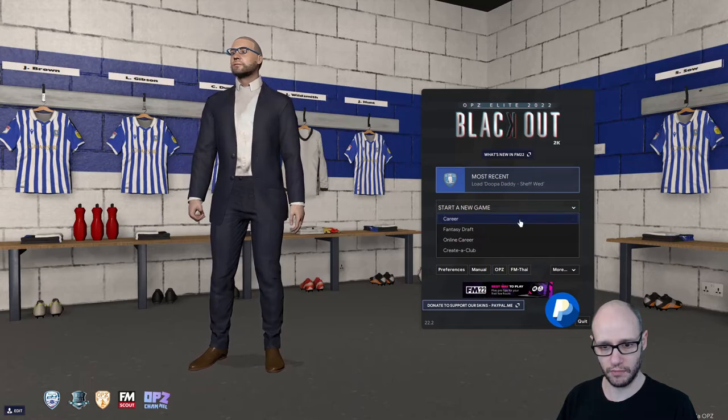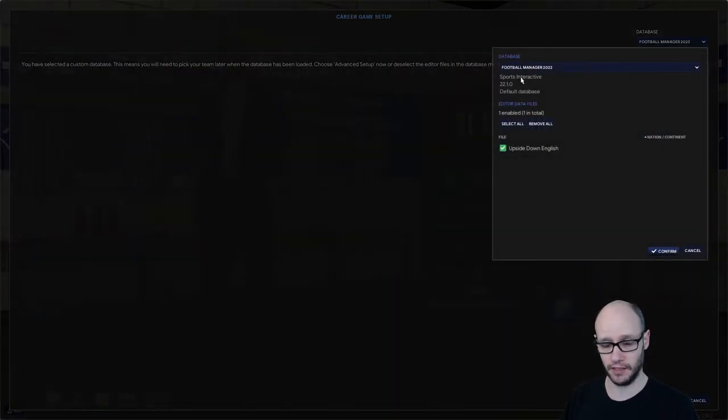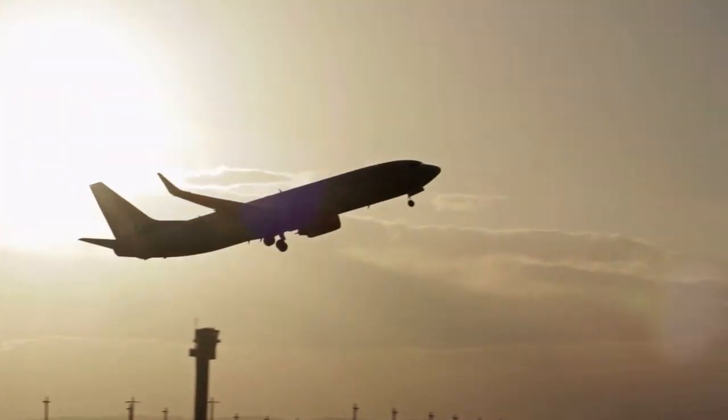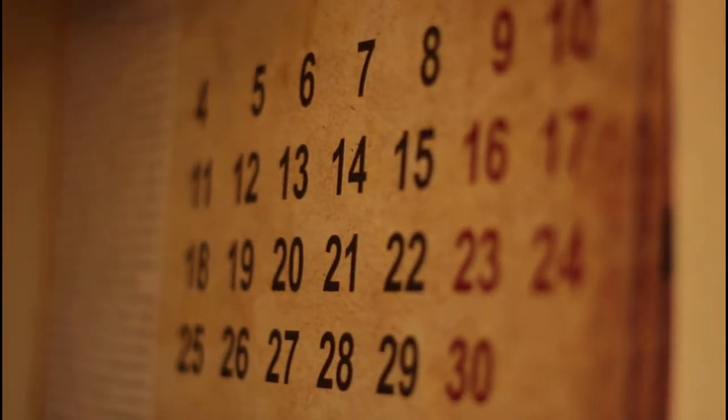Let's start a new game. We're going to go career, and here's the database — it's within the Football Manager 2022 database. We've got upside down selected already, so let's confirm that. Start game. I'm going to go unemployed and literally go on holiday and let this whirl away up until New Year's Day, see what's happened.